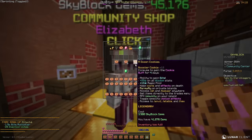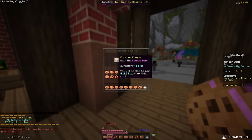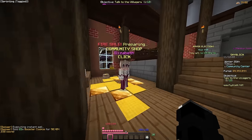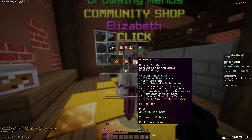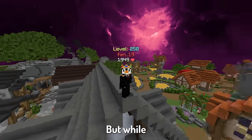Let's eat a booster cookie. Inventory — let's eat one and then — we're already on 90 million coins! 93 million, 92 million — while I'm buying all these booster cookies, I need to tell you about today's sponsor.